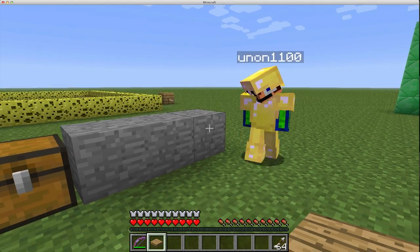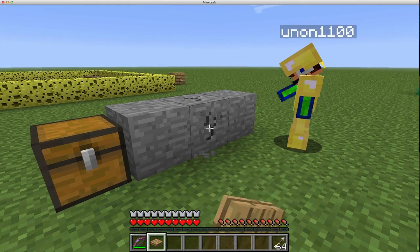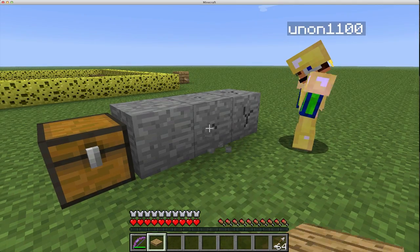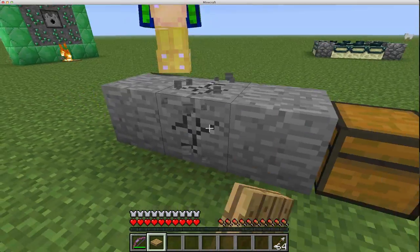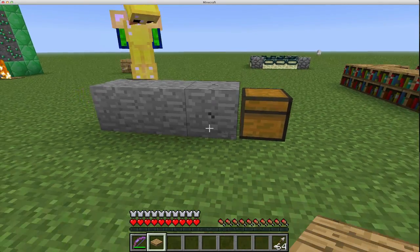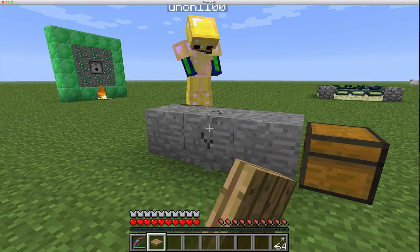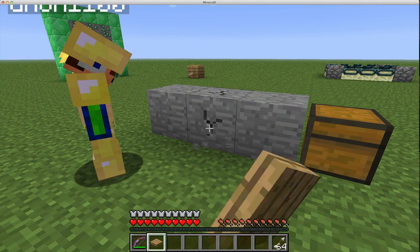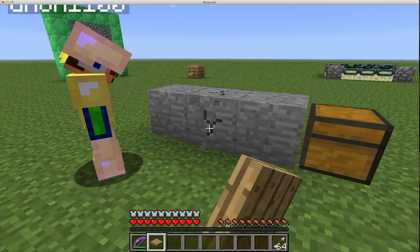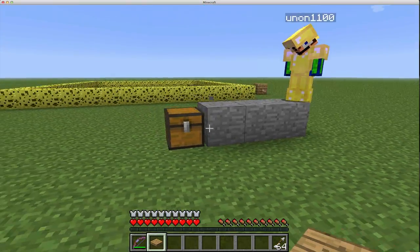As you guys can see, there's a little animation of him destroying the block, and I can see it too. That's new in this snapshot - you can now see other players breaking blocks. I personally think that's incredible. It even shows two animations at once if both players are destroying the same block.